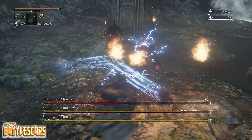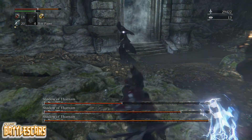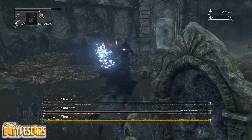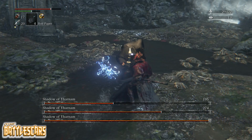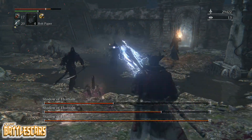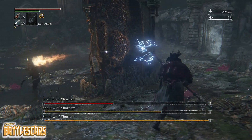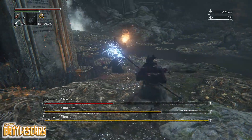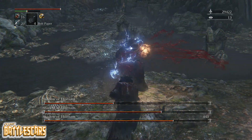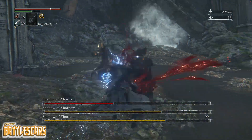I'm using my bolt paper here. I've been making my way through the Forbidden Woods, and bolt paper has been pretty useful. I have some fire paper too, maybe I should use that as well. I think I'm inflicting a good amount of damage — I'm gonna focus on the guy shooting fireballs at me. He's very problematic because as I try to attack the other two, he's just sitting there shooting fireballs at me.